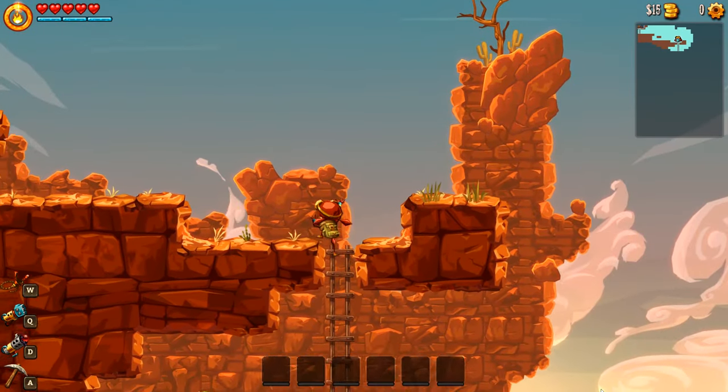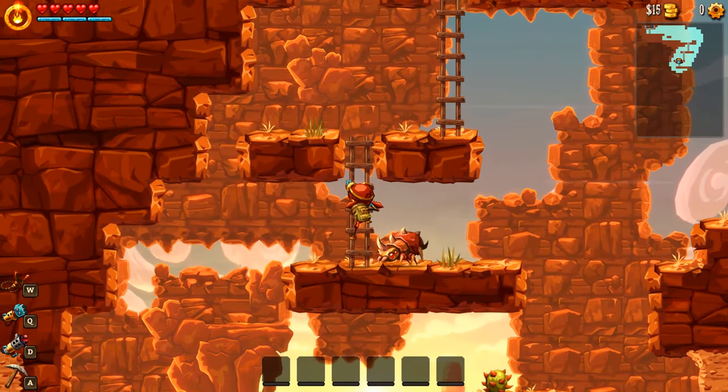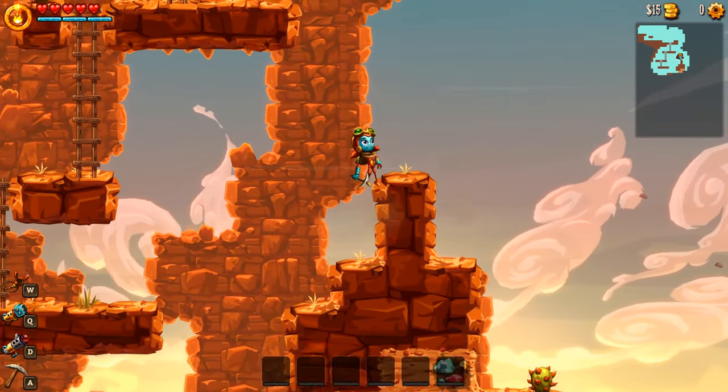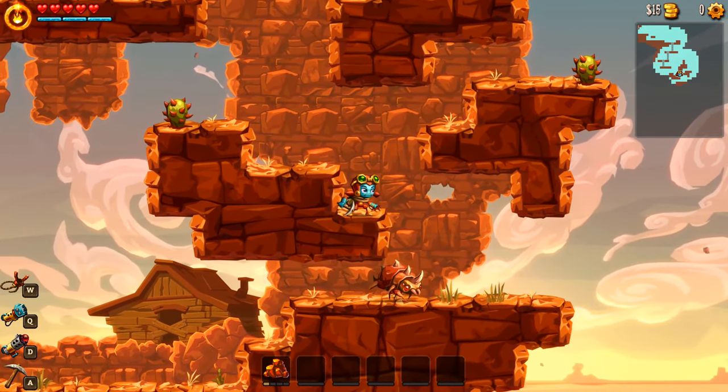We're just gonna try and run over there as fast as possible. We're gonna come straight down this brand new area. See if we can take this guy without him killing us. Let's journey across. Let's try and collect some gems as we go. Taking this stuff out really fast.